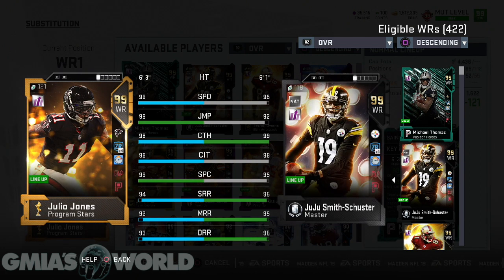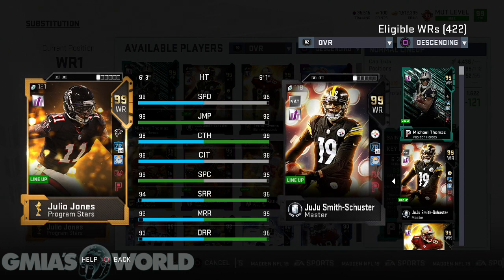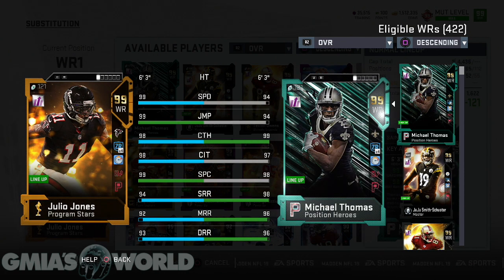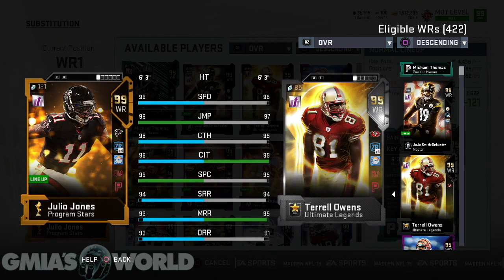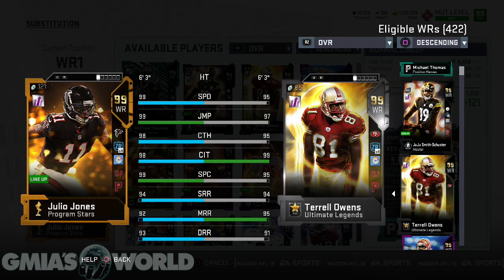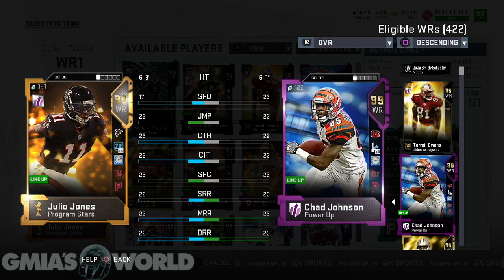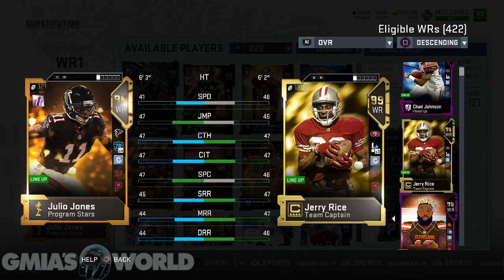A lot of the players don't have that in green with both. Like he obviously is very low with jump and stuff like that, so he's not going to get up and go after it. The reason Michael Thomas was also that glitchy was because he was very close. If you look at Terrell Owens, a similar thing — he's not at the 99. I have to research it more, but it looks like Julio Jones is one of the rare cards that has both the spec catch and the jump already in green.